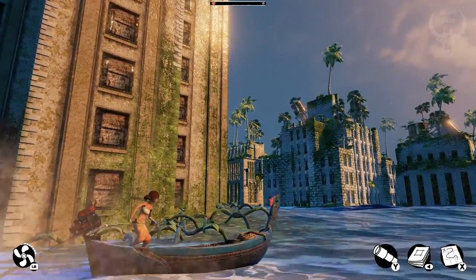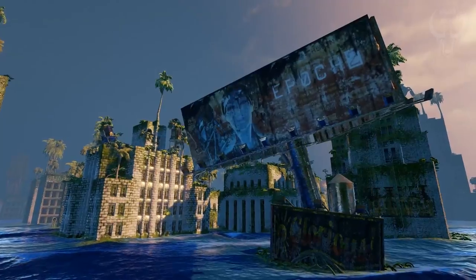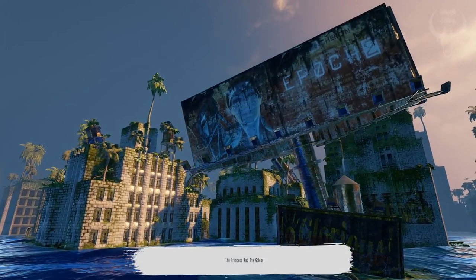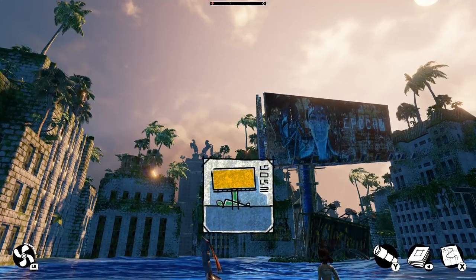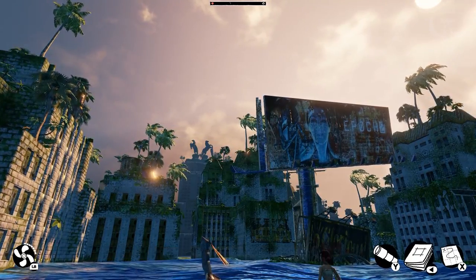There's a supply crate up there somewhere and we need to figure out how to reach it. Oh, here's another landmark — The Princess and the Golem. It looks like an advert for a film called Epoch II.